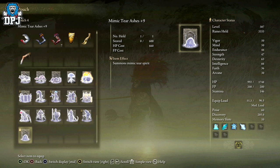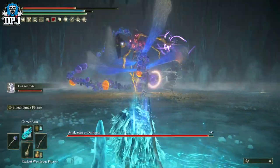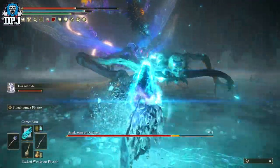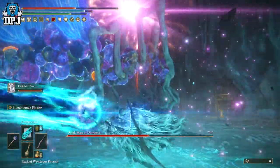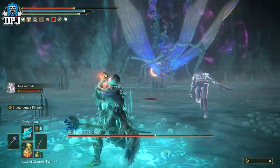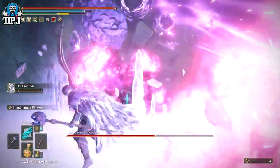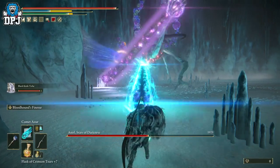The one people are comparing it to, which has gained a ton of popularity, is the Black Knife Tiche. This is also an incredible spirit summon - without doubt these two are the best in the game I've seen so far. Now Black Knife Tiche does require you to complete Ranni's quest, which I've also made a complete guide on. Complete that quest and you'll gain access to an area where this is obtained. You have to defeat the Ringleader's Evergaol boss to get this spirit summon.